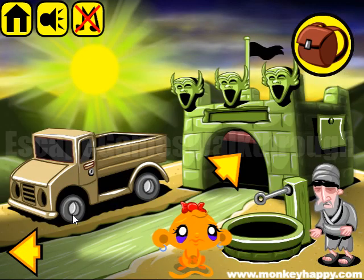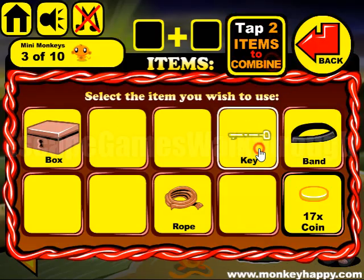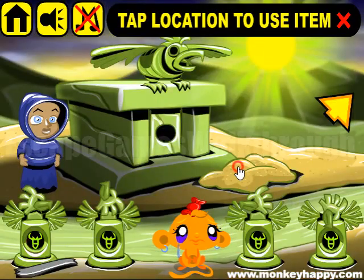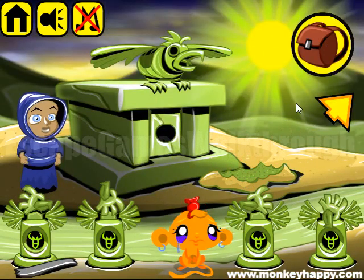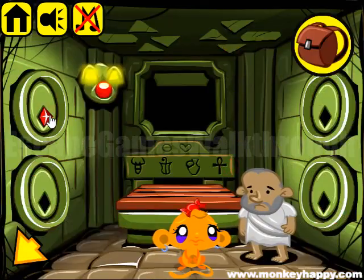With this long key, we can open this box. Inside here is a spade. We use it to dig the ground here, get the chin, and a gem. So let's use this gem to insert it here.